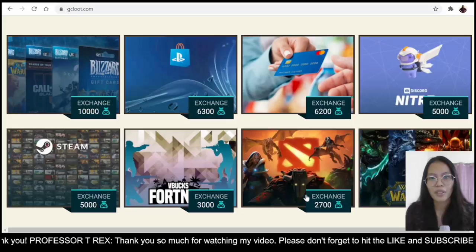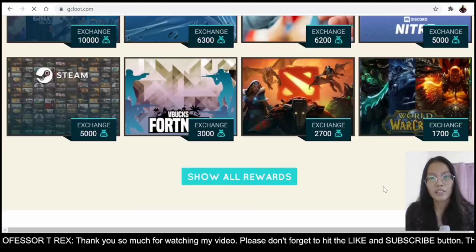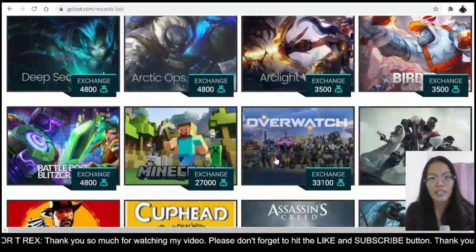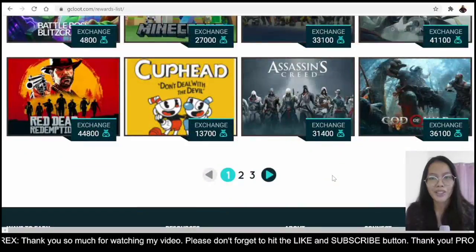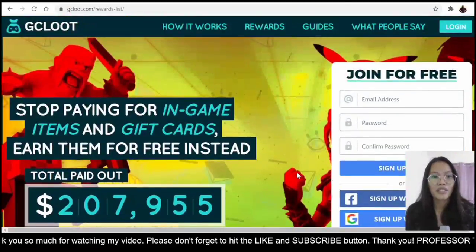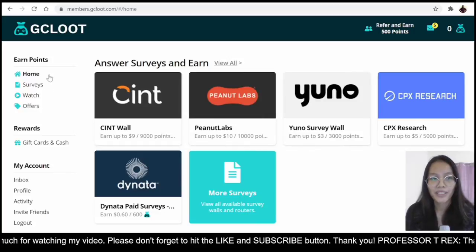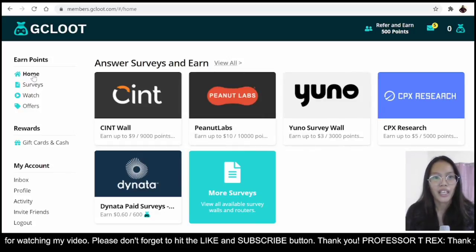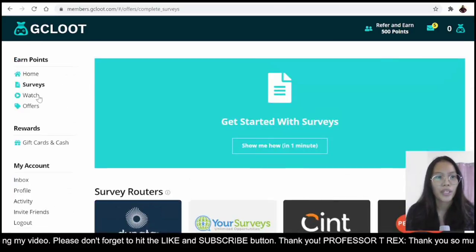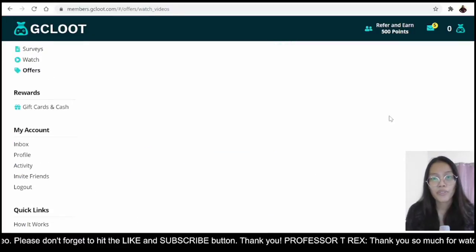You can also exchange your GC Loot for Steam — 5000 GC Loot in exchange for Steam — and there are a lot of other rewards here as well. Once you have your account, you log in and this will be the face of your dashboard. You can do surveys here, watch videos, or browse the offers available to complete.